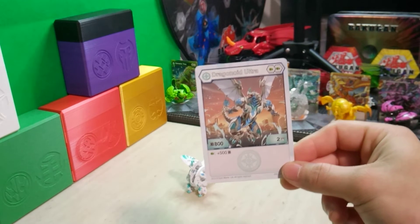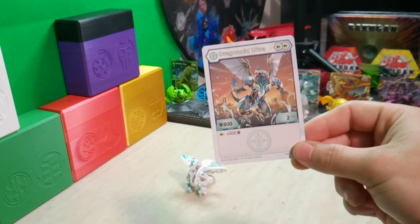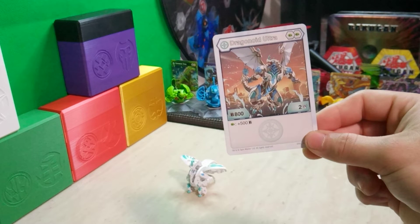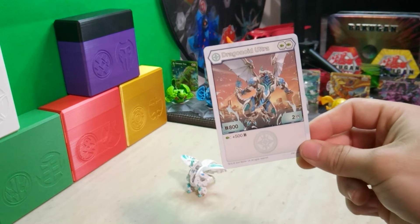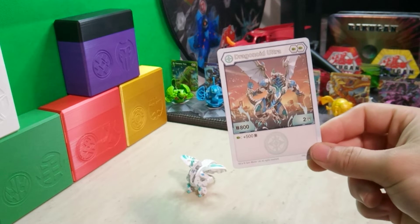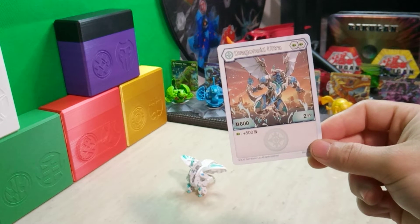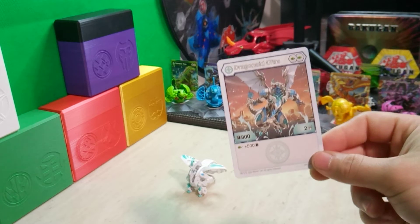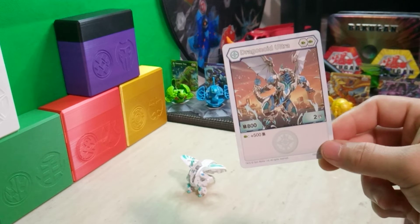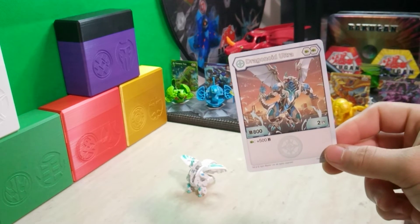Haos Dragonoid Ultra — double regular fist, B power of 800 with 2 damage. And if it lands on a regular fist, you're going to get a plus 500 B power boost, making this a pretty competitive Haos Bakugan. If you use a plus 100 to give your Haos Bakugan the extra plus 3, you're going to end up with 1400 B power and 5 damage. That's not bad at all. I always say 14 and 15 is where you want to be in the Bakugan TCG — that's the sweet spot of competitive Bakugan.